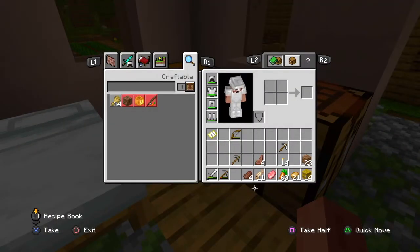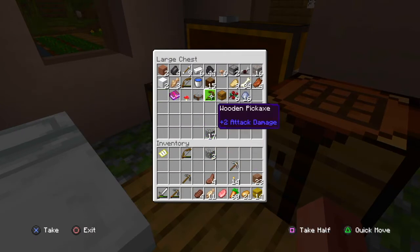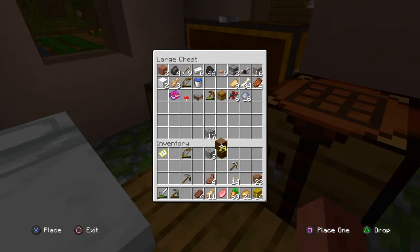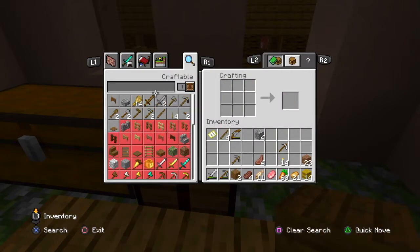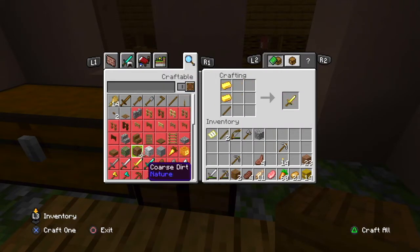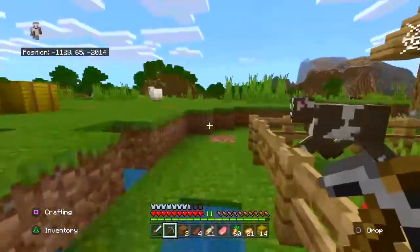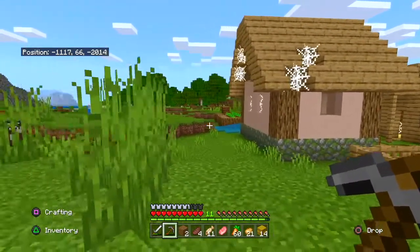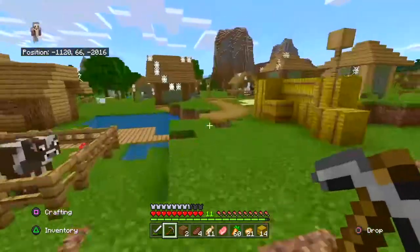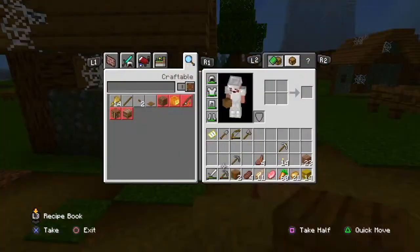Finished collecting the vegetables that were here. I think we're gonna start by salvaging some things from the other houses and maybe upgrade this house. We'll make a couple tools — an axe and a shovel. What we need to remodel is the roof, and maybe get some sand to make prettier glass, and replace the cobblestone. Let's look around and see what we can get from each house — maybe take some stairs from right here.